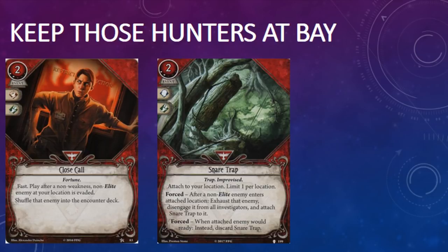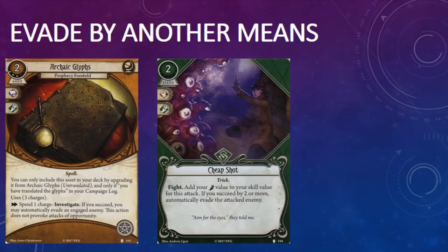The second problem with evasion is that it doesn't deal with some enemies permanently. Hunters, as well as enemies that move as a result of encounter cards, can be a huge pain, since they will give chase. They'll force you to either stay one step ahead of them, or evade them multiple times per scenario, which can really tax your actions. After you evade a night gaunt for the third or fourth time, you really start to wonder whether you would have been better off killing it in the first place.